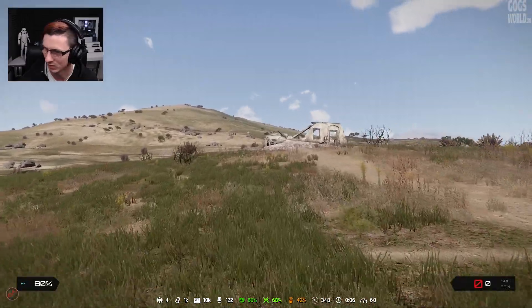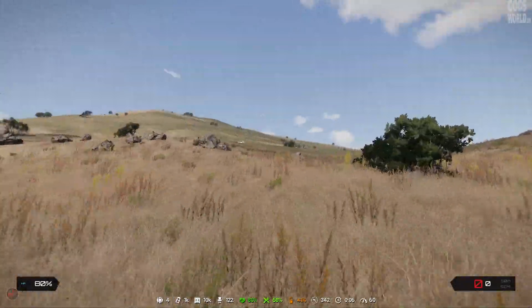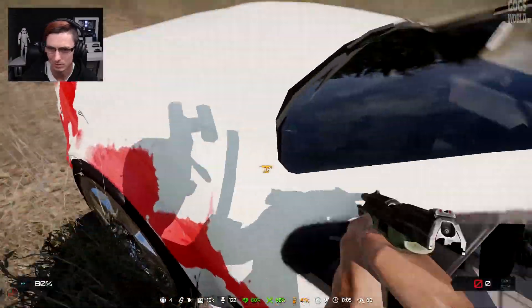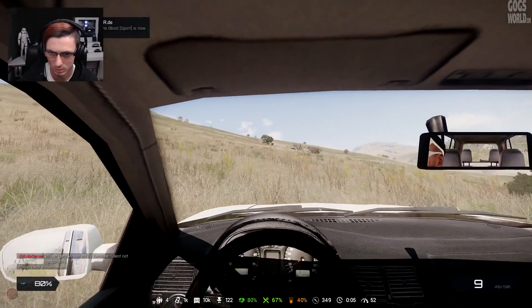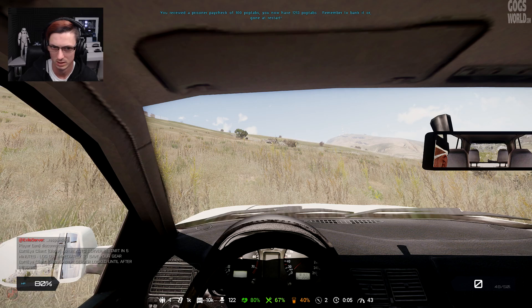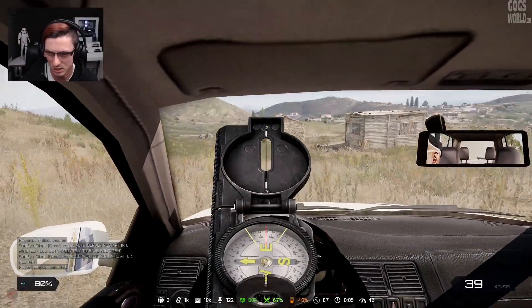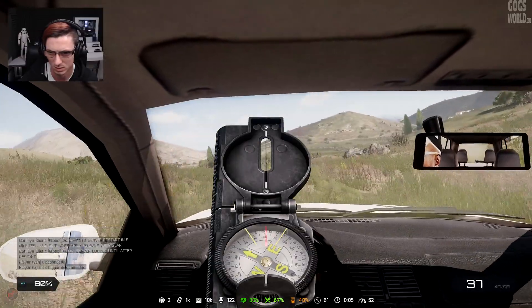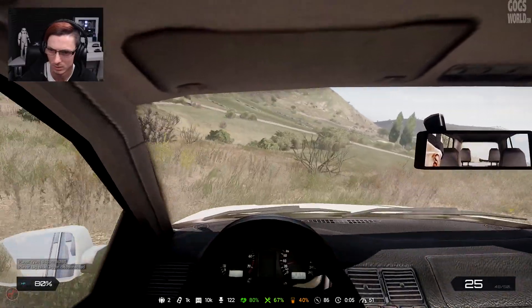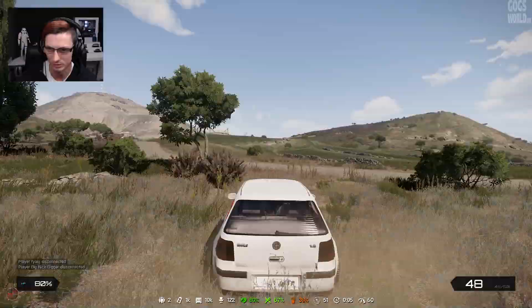That's a car! Oh yes, we're in business! Oh, you're not going to work, are you? Oh yes it does! Right, we've got a car. Let's head west — actually east, let me check the compass. Get ourselves somewhere useful. This thing handles like a potato — dragging to the right. Let's find the road and use the compass. Let's go see if we can get this car refuelled.